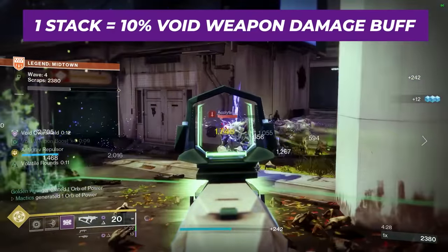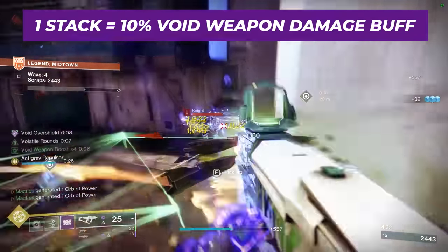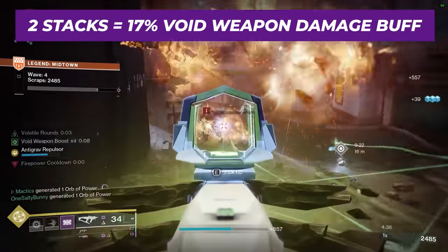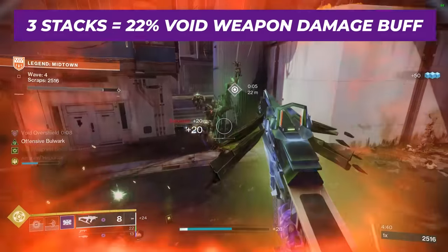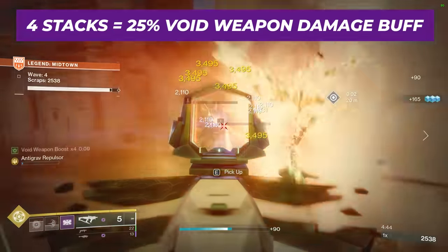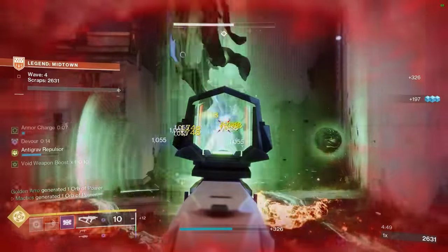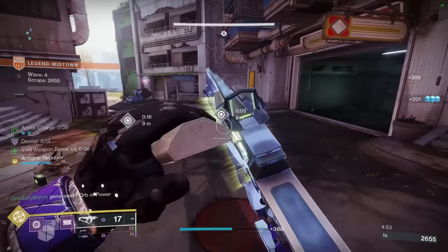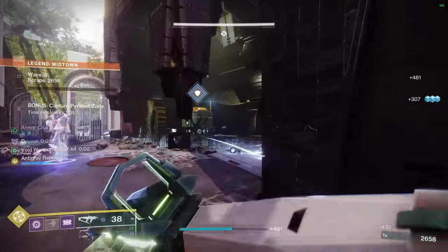At 1 stack of void surge, this provides a 10% weapon damage buff to all of your void weapons, jumping up to 17% at 2 stacks, 22% at 3 stacks, and capping out at a whopping 25% at 4 stacks. And once at 4 stacks of void weapon surge, any void weapon kill will fully refresh your void weapon surge buff timer back up to the maximum 11 seconds.